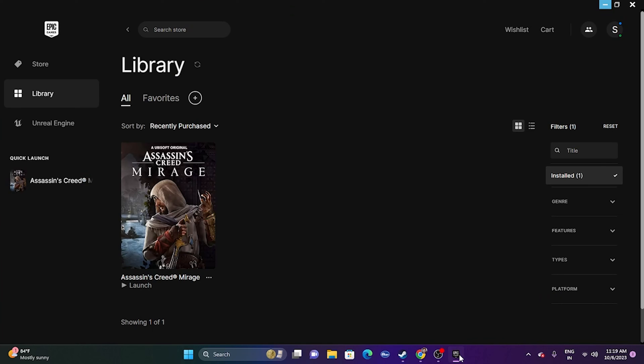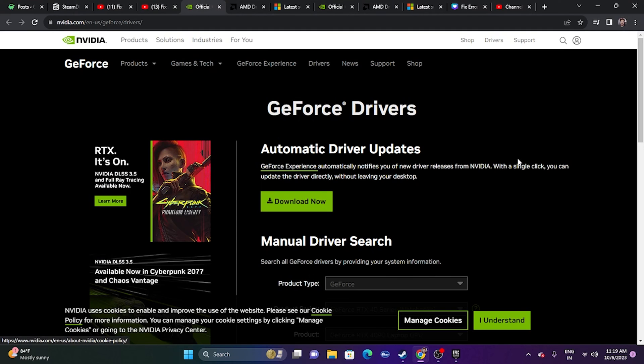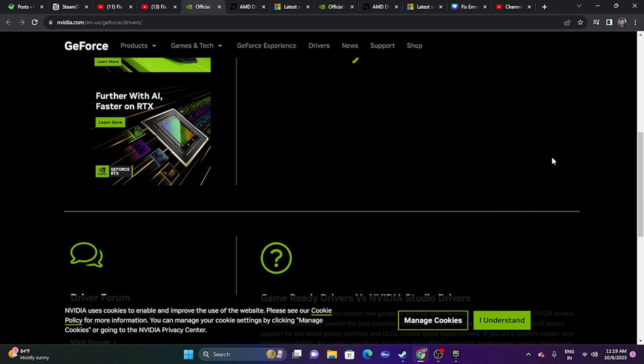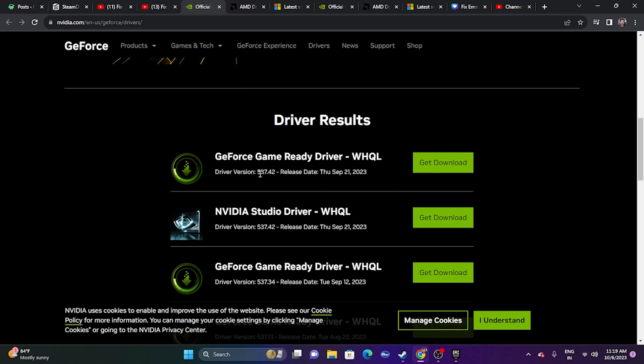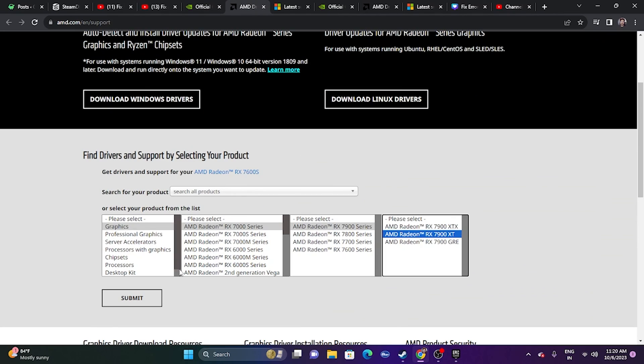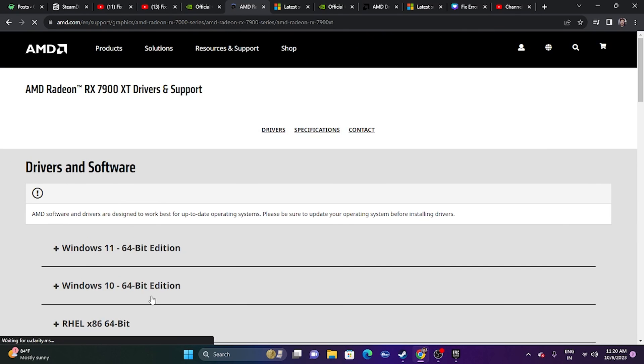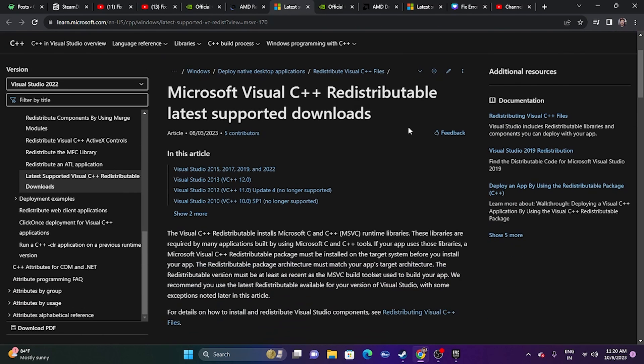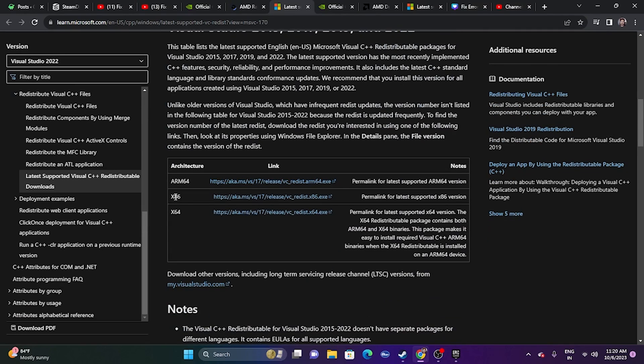Next, update your graphics card drivers. Links will be provided in the description for both NVIDIA and AMD. For NVIDIA, select your product type, series, operating system (e.g., Windows 11), and click Start Search. Download the latest driver — for example, version 531.42 released September 21, 2023 — install it, and restart. For AMD, select your details and submit to find the correct driver. Also try installing Microsoft Visual C++ Redistributable — download the x86 or x64 version based on your system, install, and restart.